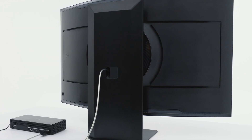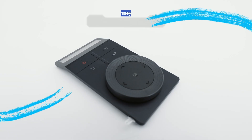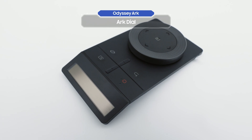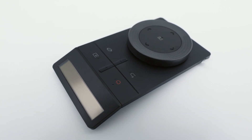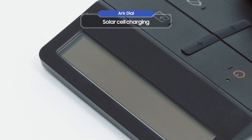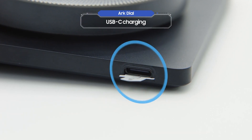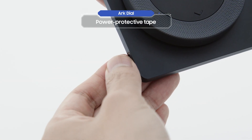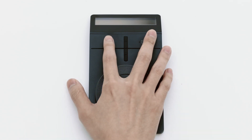You're finally ready to turn on the Odyssey Ark. This is the Ark Dial, which is the true mark of an Odyssey Ark owner. Use it to control easily from your fingertips. The Ark Dial can be charged with a solar cell and also with USB-C charging. First, take off the power protective tape. Now, press the power button.